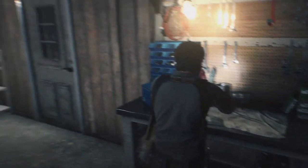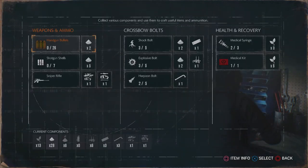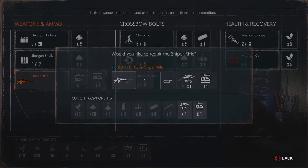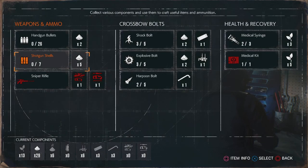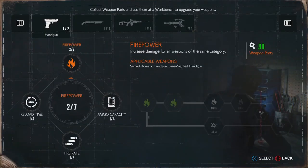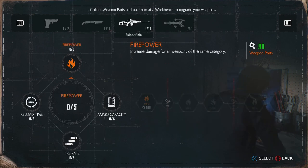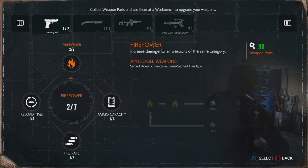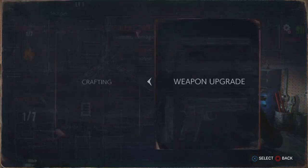Hey everybody, Mario96Luigi here doing another part for The Evil Within. Oh, crafting — Sniper Rifle. This rifle is super accurate at long range thanks to its powerful scope, for when you don't want to get your hands dirty. So now we have the Sniper Rifle. I'll work on the Sniper Rifle little by little but focus most on the handgun and the shotgun.